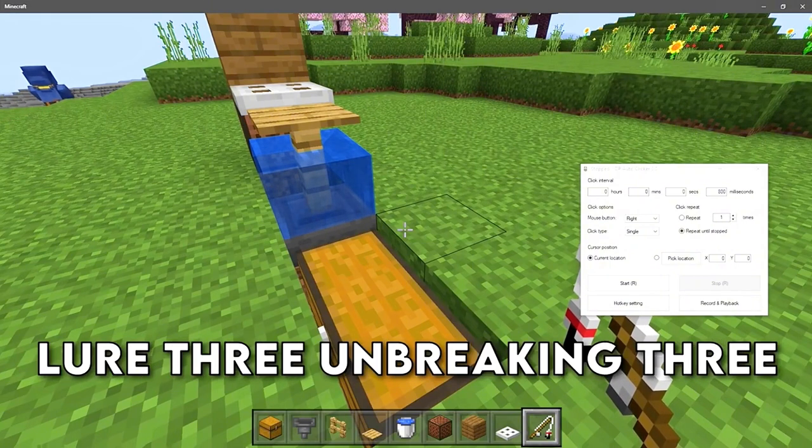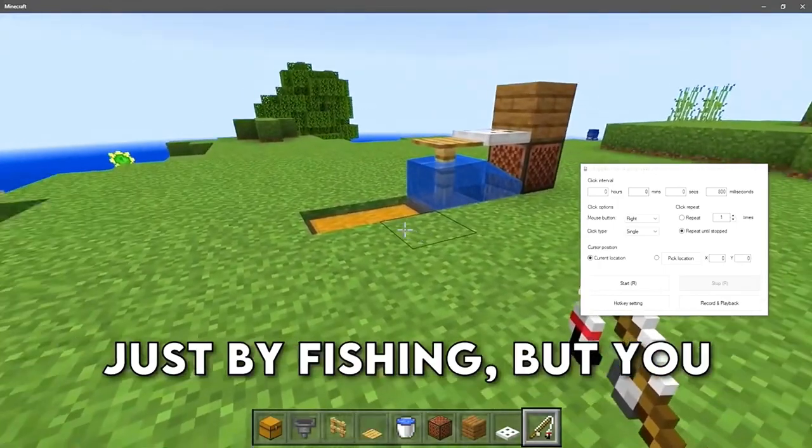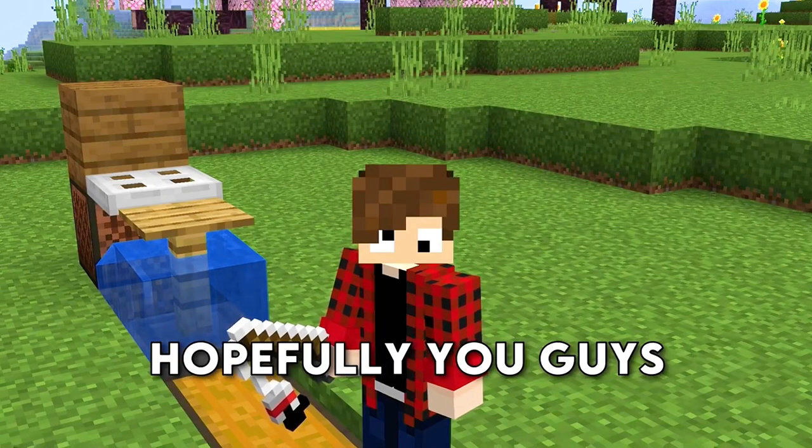Over time you'd get better drops. Eventually you can get a Luck of the Sea 3, Lure 3, Unbreaking 3, and Mending 1 fishing rod — usually you can get those just by fishing, but you're welcome to craft one yourself. That's gonna do it for today's video, hopefully you guys enjoyed this one!